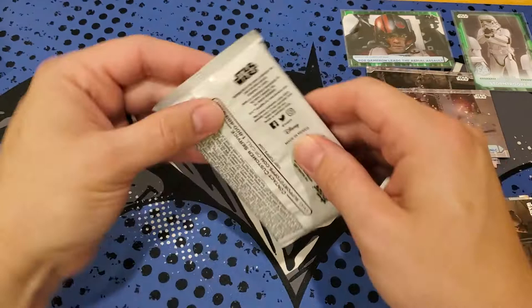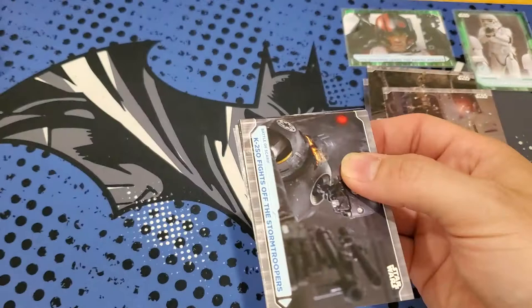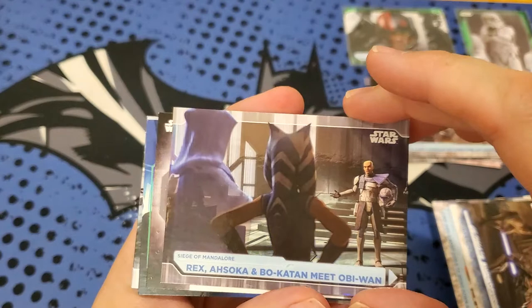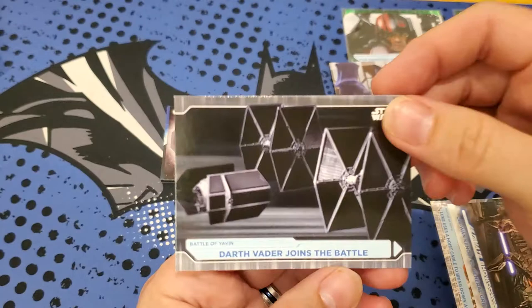Let's see what extra thick medallion card we get out of here. There's still cards in there - it's not just a medallion, I thought it was just a medallion. K-2SO fights off the Stormtroopers. Ewok steals a Speeder. And another foil card - Rey, Ahsoka, and Bo-Katan. And Tools of Warfare. X-Wings and U-Wings arrive on time. And Darth Vader joins the battle.